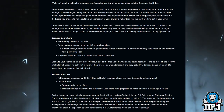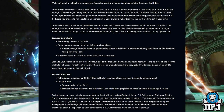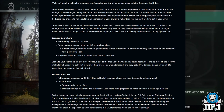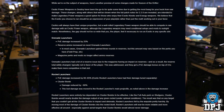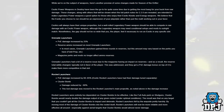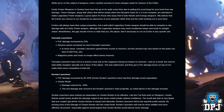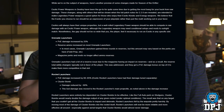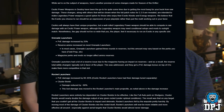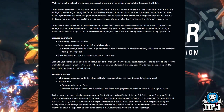While on the subject of weapons, here's a preview of changes coming in Season of the Drifter. Exotic power weapons have been the go-to for quite some time due to getting the most damage bang for your buck. The changes, along with others in the full 2.2.0 patch notes, are intended to make legendary power weapons a good option for those who enjoy exotic kinetic and energy weapons. The exotic you choose should be an expression of playstyle, not just math. A well-rolled legendary power weapon should be able to compete in raw damage with an exotic.